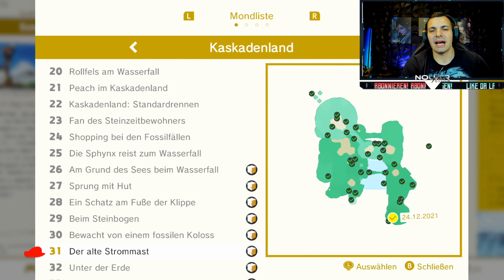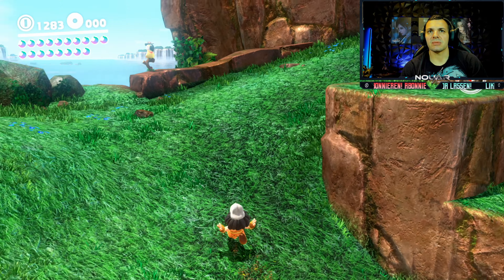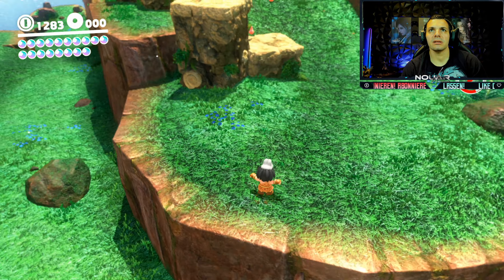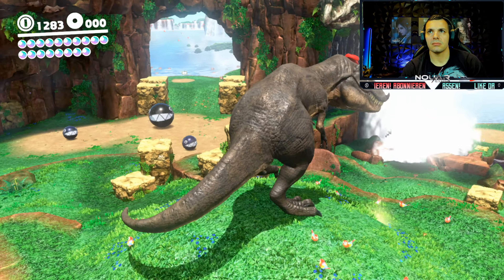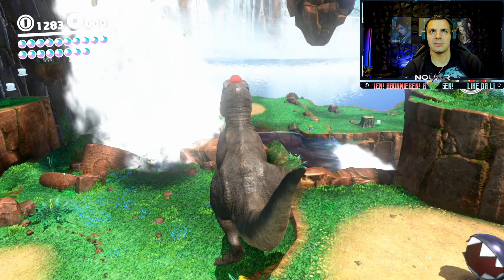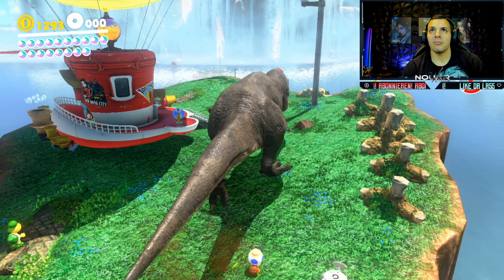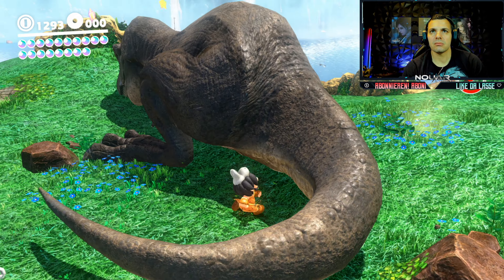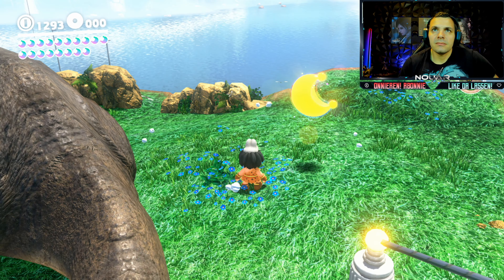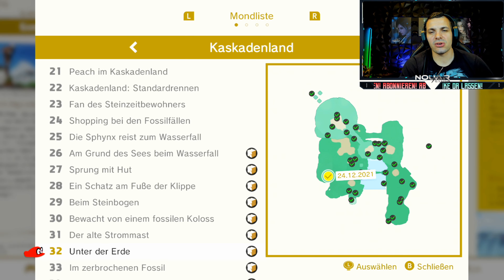Ihr habt Bock ein bisschen zu randalieren? Power Mond 31, der alte Strommast, findet ihr hier - aber erst, wenn ihr es durchgezockt habt. Für den nächsten Mond müssen wir ein bisschen randalieren, im wahrsten Sinne des Wortes. Wir holen uns unseren guten Kumpel, den T-Rex, und kapern ihn natürlich. Dann müssen wir ganz zum Anfang, zurück wo die Odyssey steht. Was wir letzten Endes machen müssen, ist diesen Mast hier umreißen - aber unter dem gibt es etwas. Und das ist der alte Strommast. Sehr schön. Power Mond 32, auch erst wenn ihr es durchgezockt habt, könnt ihr den finden in der Nähe vom T-Rex.